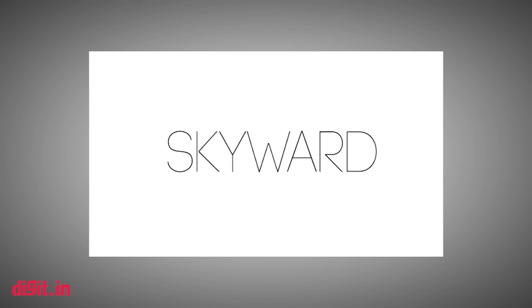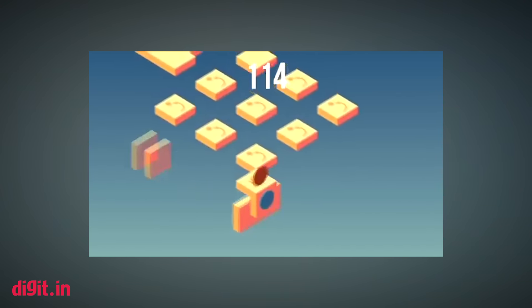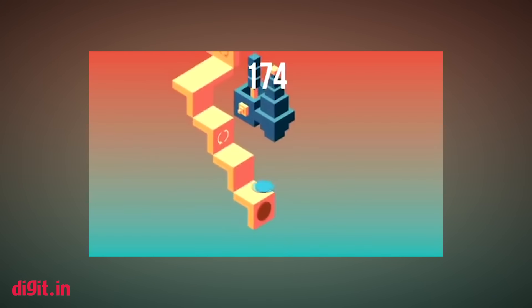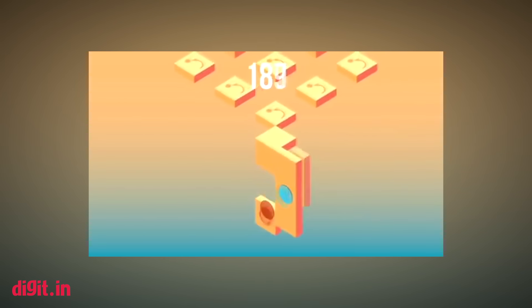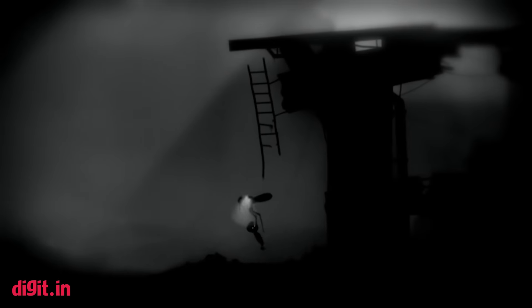Skyward — closely resembling the stunning Monument Valley, Skyward is a free game on the Google Play Store that attempts to give you a bit of Monument Valley and even some of its own. You control a blue and red circle and escalate upwards through floating bricks that disappear if you aren't spontaneous with your actions.